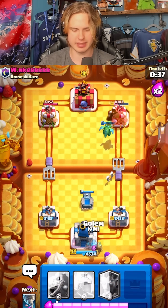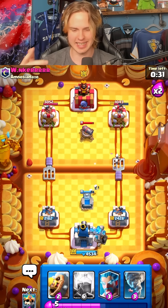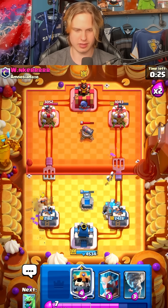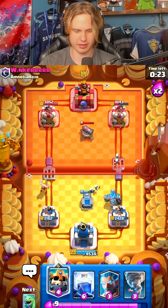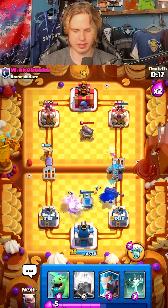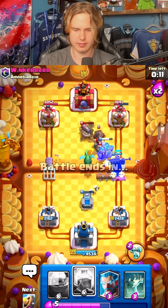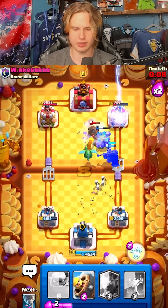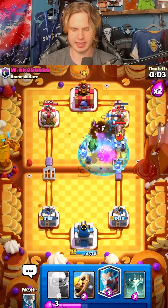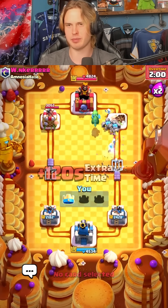Now I pop my ability — baby dragon is still tanking. Baby dragon is so hard to deal with since he doesn't have anything that targets air other than princess. He might not even have princess actually, because he has mirror, skeletons, and fire spirit. He doesn't have princess, which means our baby dragon is unstoppable really. Just tornado that over, don't take any damage. Go for baby dragon — let's go lightning the mighty miner here just to reset, and then we're gonna get to the tower, pop our ability, and that's gonna be a good game.